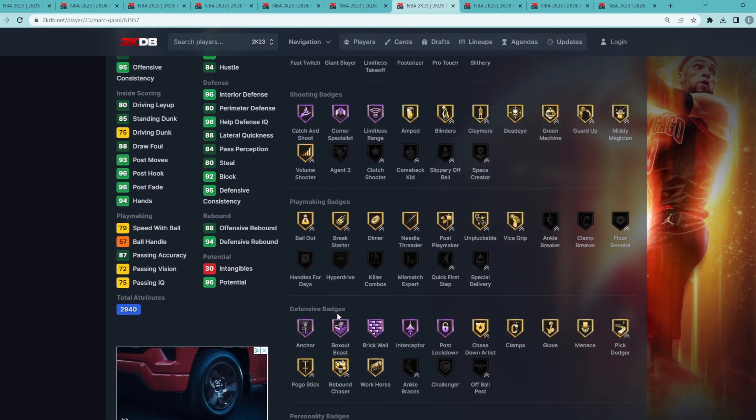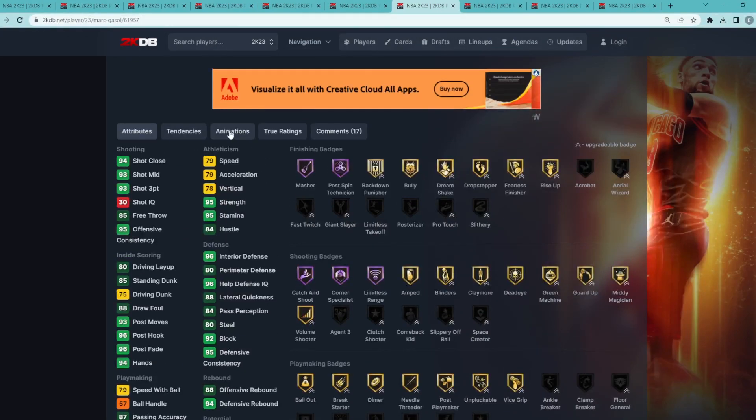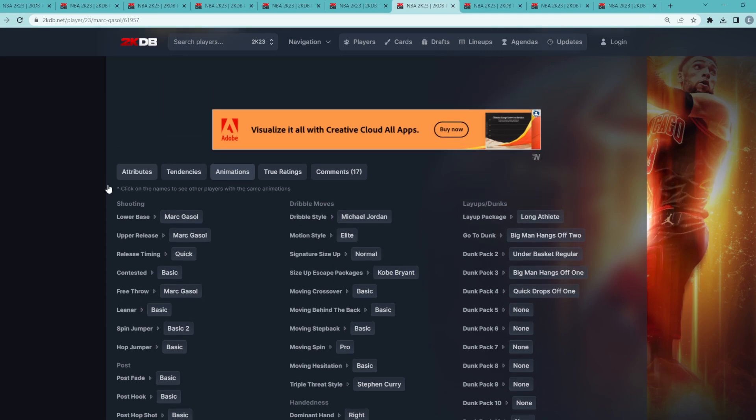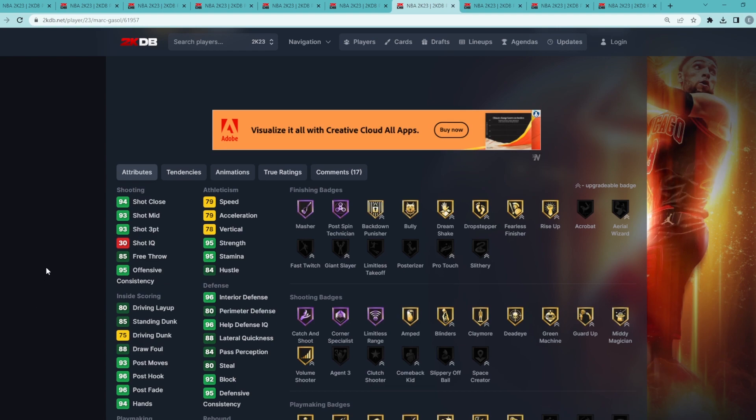Defensively he has Hall of Fame anchor, box with beast, brick wall, interceptor, and post lockdown. The card gives you really good defense, can stretch the floor, and for a 7'1" center he's got the MJ dribble style and the Kobe Bryant escape so he can actually move a little bit. This card is basically going to be like a better version of Kristaps Porzingis and a much better defender.